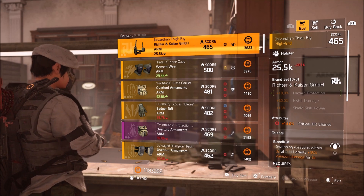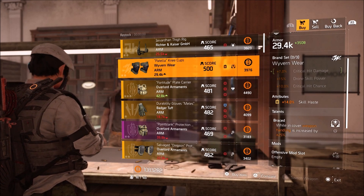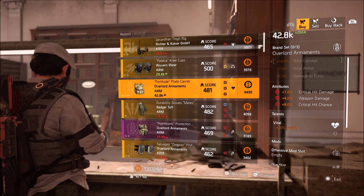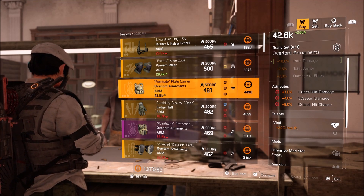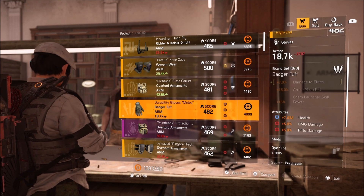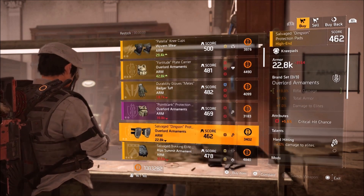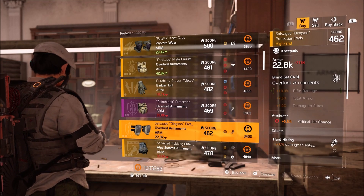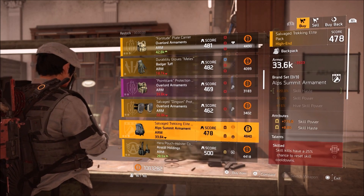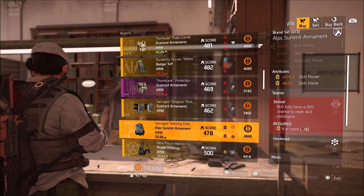Richter and Kaiser Holster with 14% crit chance along with Bloodlust. Wyvern Wear Knee Pads with 14% skill haste along with Braced. Overlord Arrayments Vest with 7% crit damage, 4% weapon damage, 8% crit chance along with Vital. Badger Tough Gloves with over 7,000 health, 5% LMG damage, and 5% rifle damage. Overlord Arrayments Knee Pads with 5.5% crit chance along with Hard Hitting. Alps Summit Backpack with 775 skill power, 8% skill haste, Skilled and Armored.